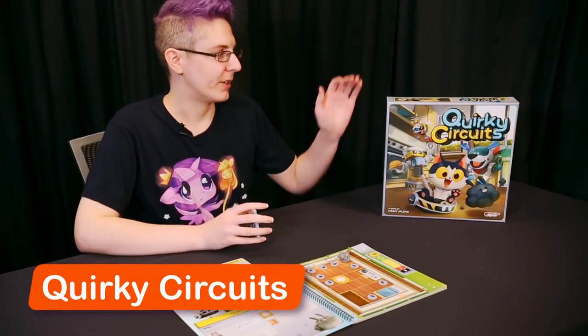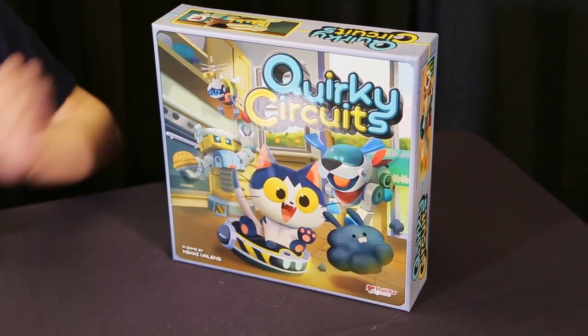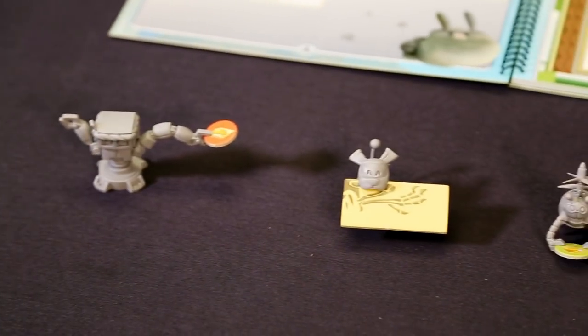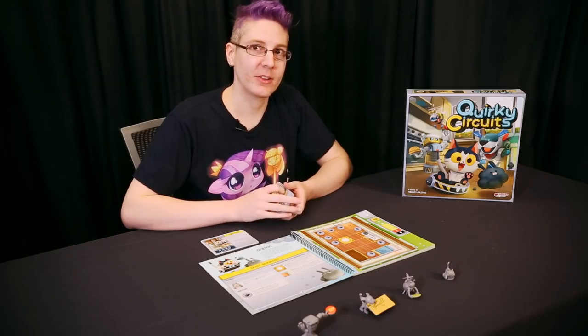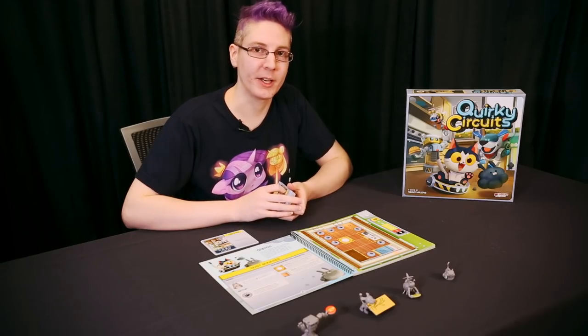I'm Nicky Valens, and today I'm going to show you Quirky Circuits from Plaid Hat Games. You and the other players are going to work together in order to control our cute robot friends while we complete their daily tasks, such as cleaning up dust bunnies, planting seeds in a garden, or digging up dinosaur bones.